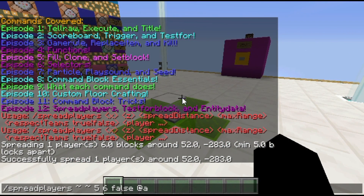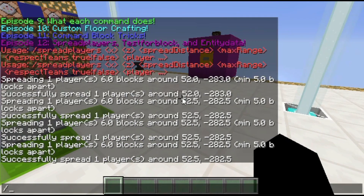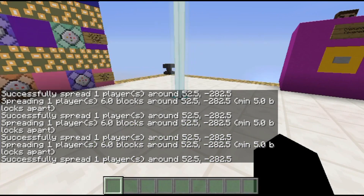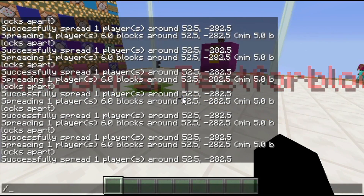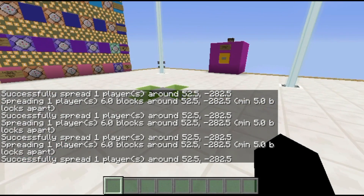If I go ahead and change these again to 52, negative 283 and keep running this, it'll teleport me somewhere around the general area. This is kind of teleporting me in almost a circular area around it — it's not going to the very corners or anything because those are too far away.